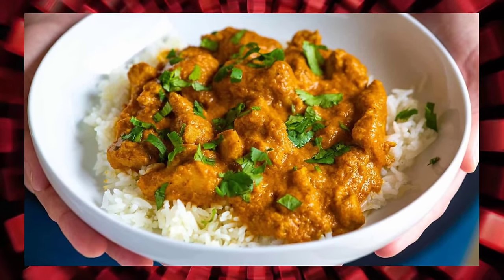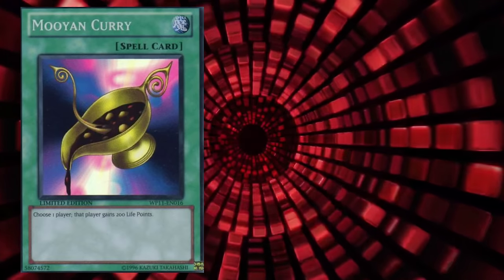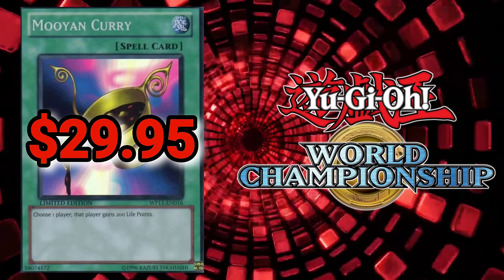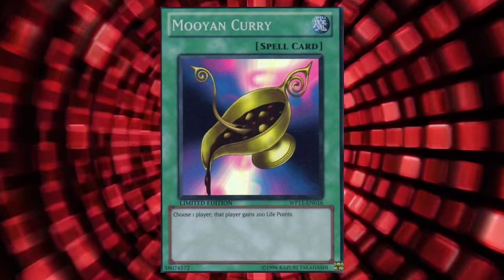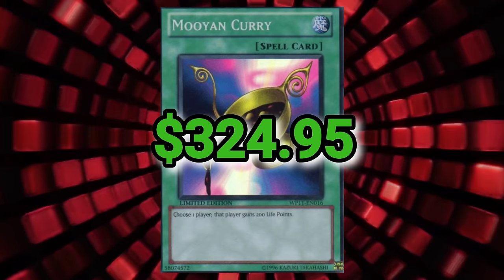Fun fact: it's scientifically proven that your brain causes you to feel more hungry when you can't afford to pay for food. Probably because you're starving. But curry always hits the spot — it's Mouyan Curry. The next card is Mouyan Curry. A bit more interesting with this one. Very fitting for Kaiba to have a World Championship card in his briefcase. There are actually two printings. For a rare copy from the 2010 World Championship Prize Pack, you're looking at $29.95. But because it's Kaiba, it's most likely he was holding the super rare copy from the 2011 World Championship Prize Pack — for a whopping $324.95.